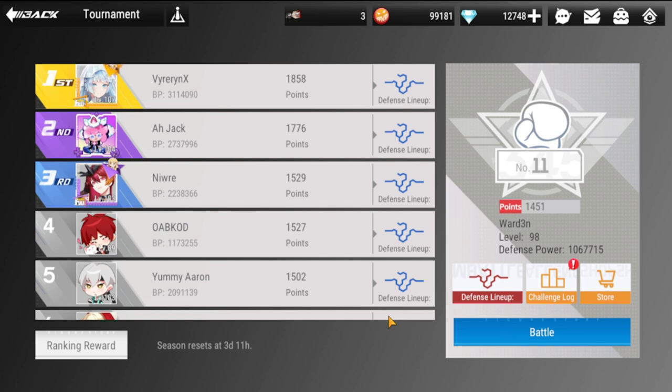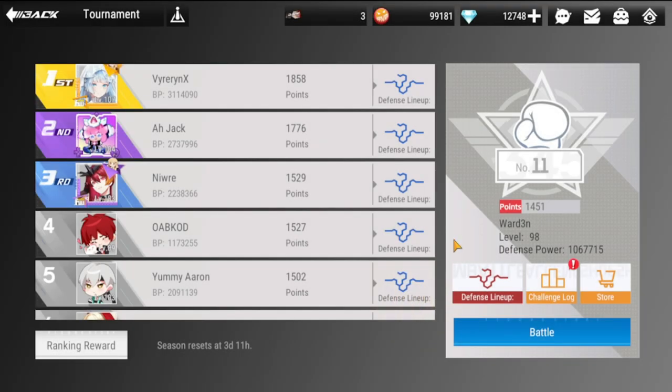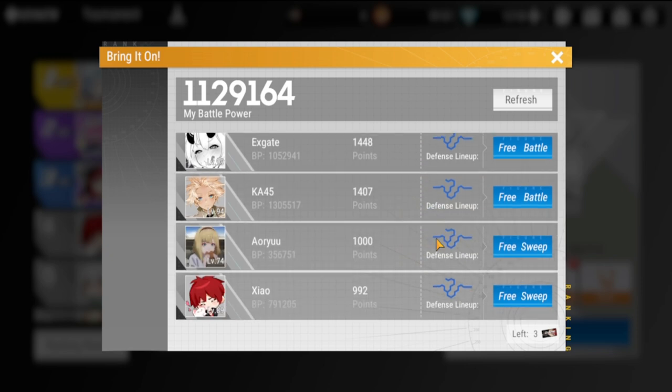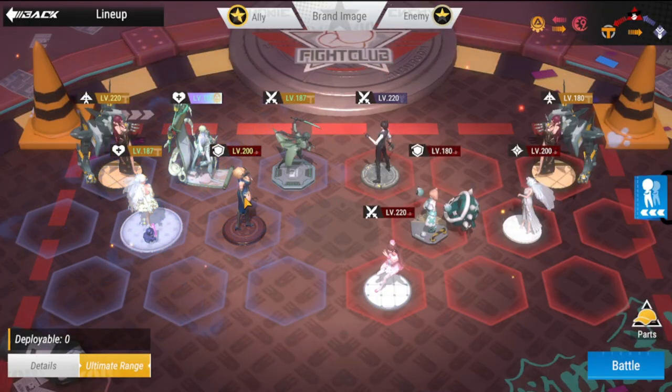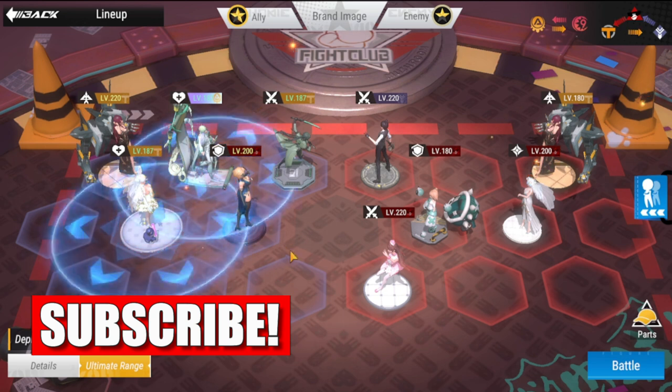Your defensive lineup is what you set because when you're going to be attacked, this is the lineup that will defend you. When you go to battle with your offensive lineup, you set your own lineup. If you've noticed, my defensive lineup versus my offensive lineup is different.